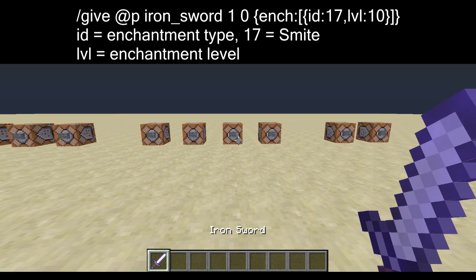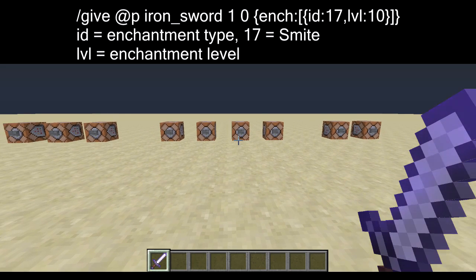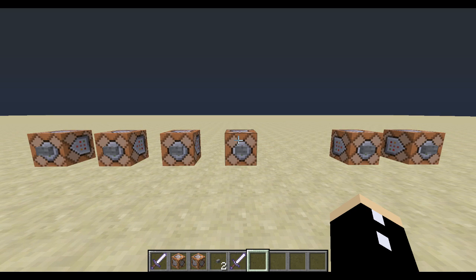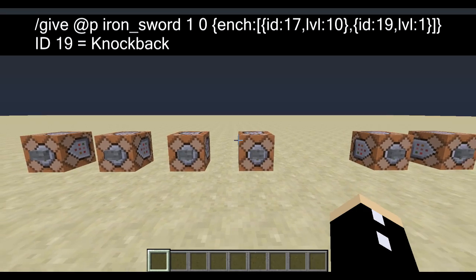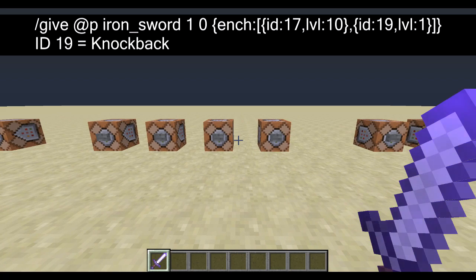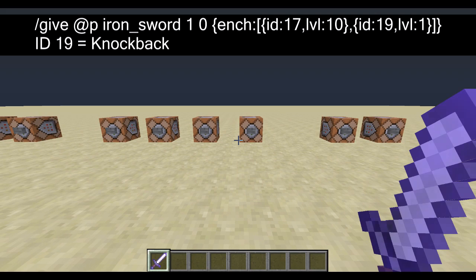This sword is enchanted. As you can see, I have an NBT tag but this one has square brackets in the middle, which makes it even more confusing. You include your enchantment ID, which is unfortunately numerical. If you want to have multiple enchantments, you can string the NBT tags — the inside curly brackets — together with a comma, and it must be written exactly as shown on the screen, otherwise it will not work. Keep in mind that everything is case sensitive — everything must be exact.